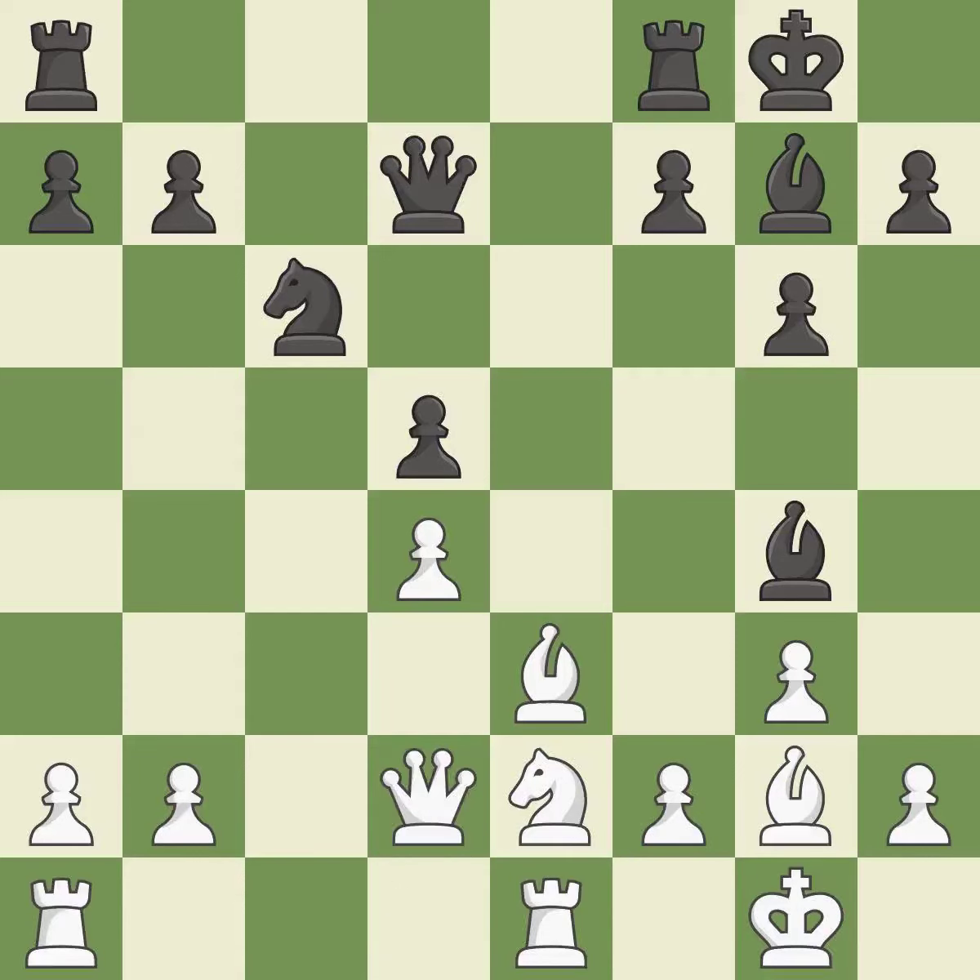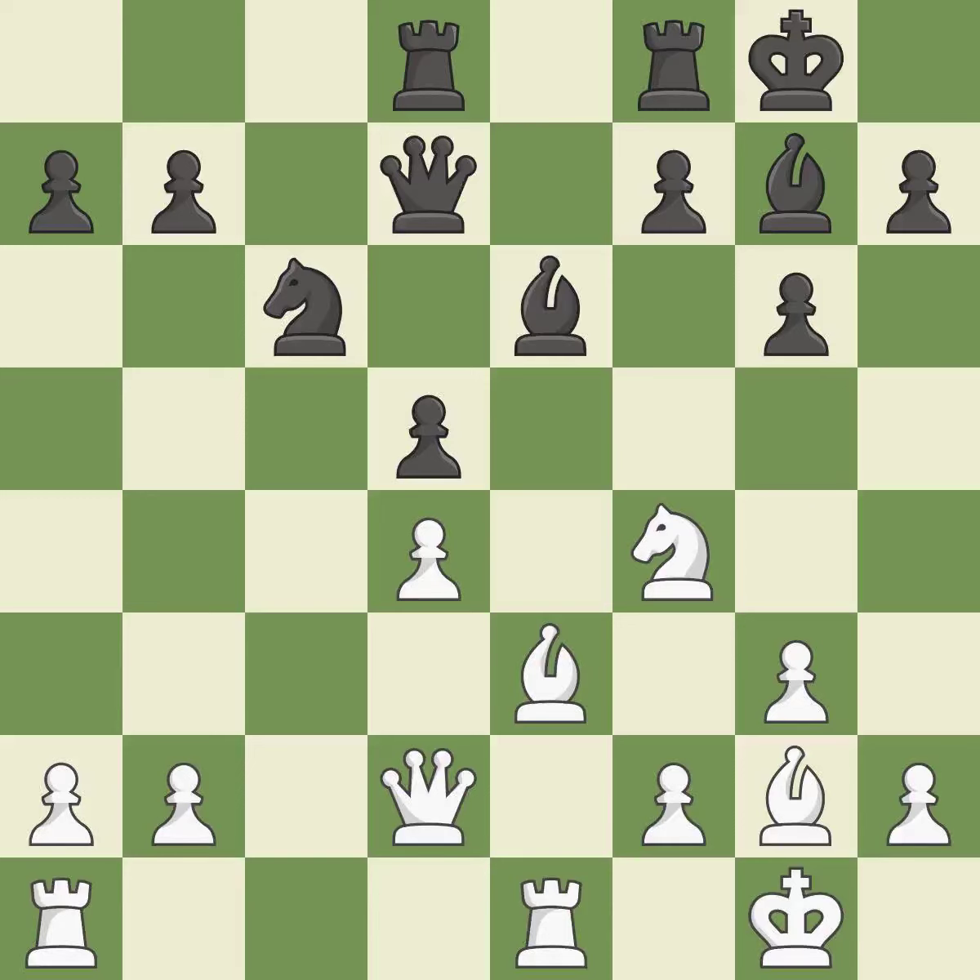This connects the rooks, which helps them coordinate together in the future — it is good. This misses an opportunity to offer an equal trade of pieces — it is an inaccuracy. This mobilizes the knight, allowing it to control more of the board — it is best. The game was close to balanced, but now black is worse — it is a mistake.